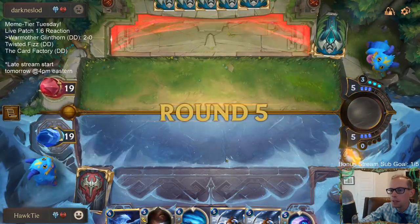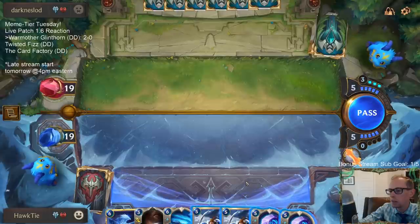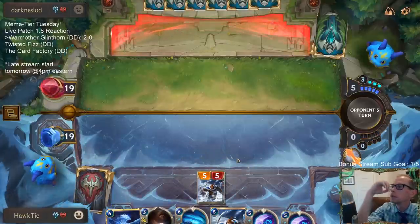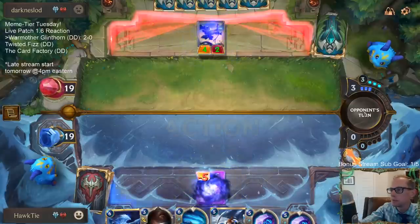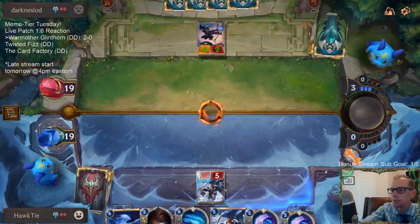Swain leveled up — we just did 11 damage that turn. Now do we go Catalyst or Hearth Guard? That's tough — I think it's Hearth Guard. They have that combo with Culling Strike — that's such a good combo.